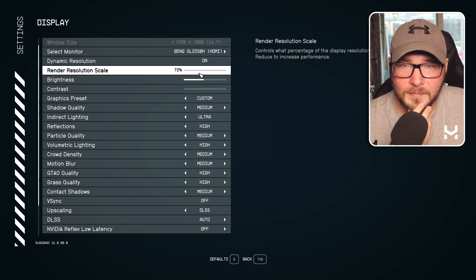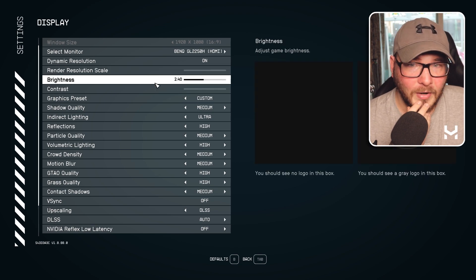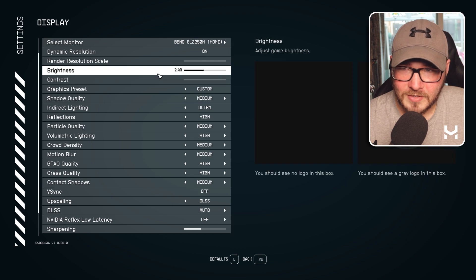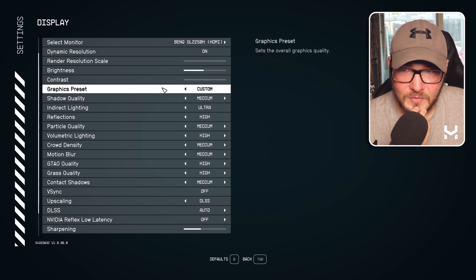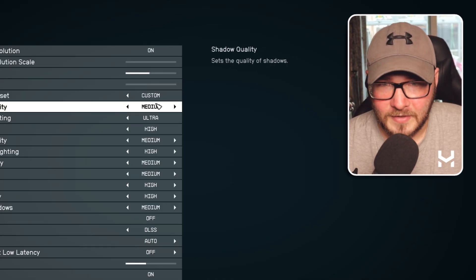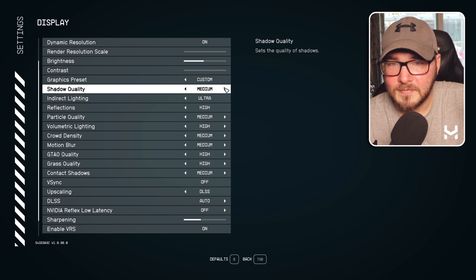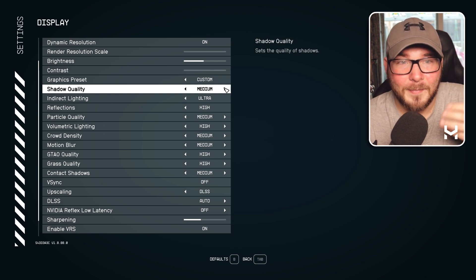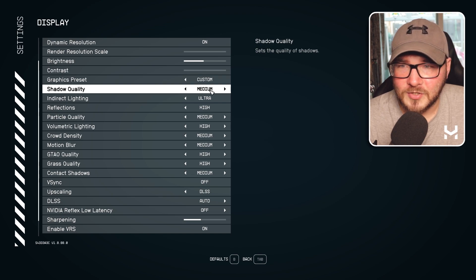Render resolution scale I've got at the bare minimum, all the way down to 72%. Brightness is 2.4. Contrast is completely up to you and your monitor. Graphic settings are set to custom, because it automatically changes when you toggle things. Shadow quality is set to medium — this one impacts the game a lot, so if you're still getting weird frames, maybe consider dropping this down. But bear in mind, shadows are something that really makes the game pop, so keep an eye on this one.